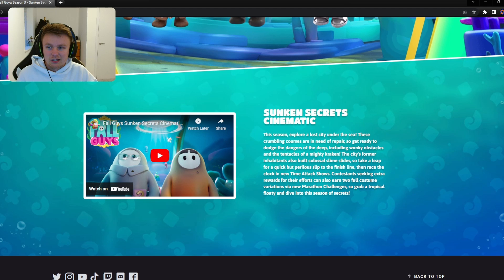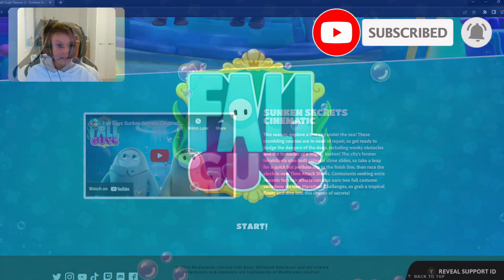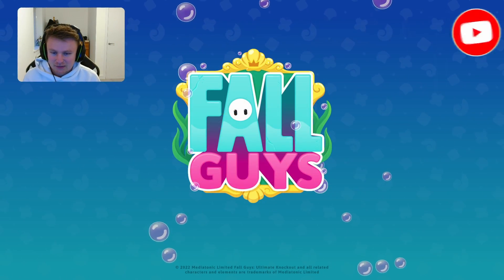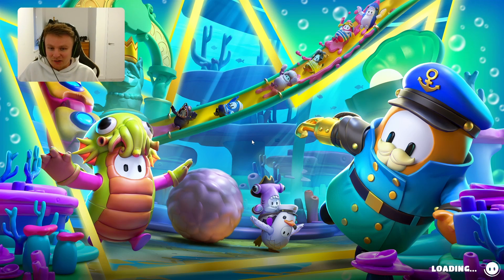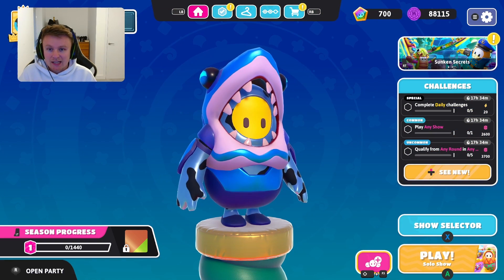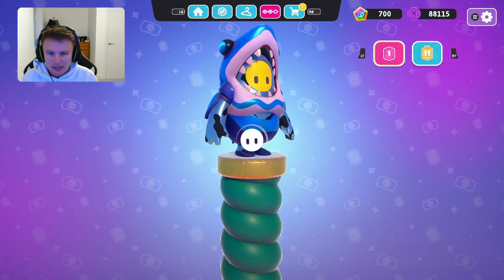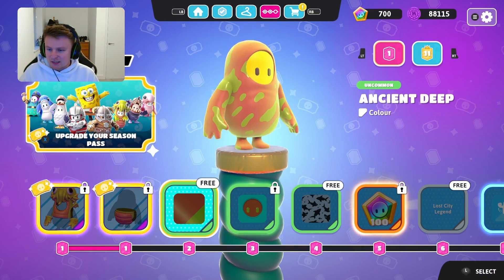If you do like these sort of videos and want to see some more Fall Guys, don't forget to hit the like button, and also if you are new don't forget to hit that subscribe button. So here we are into Fall Guys — we are straight into it and you can already see the underwater effects in the background. It's got some cool little balls at the back as well which are probably going to be knocking you off places, and some cool new skins. All of these look like new skins. Let's move across straight away and look at the new season pass.